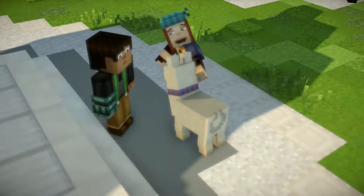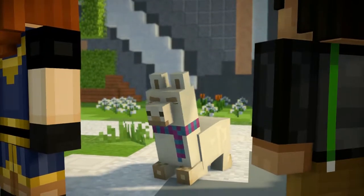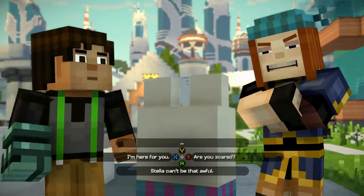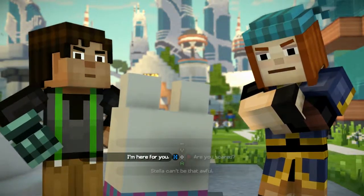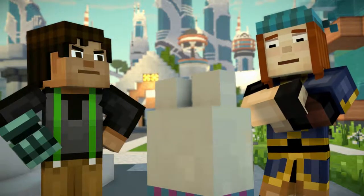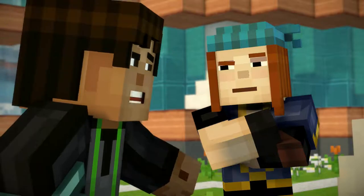The llama is always so stubborn. It's like she doesn't want to go see Stella. I kind of know how she feels. I just really need this to go well. And with Stella, well, it doesn't most times. Hey, that's why you've got me, remember? We're a team. We will take care of this no problem. Sure hope you're right.